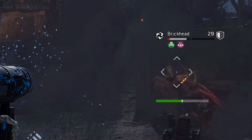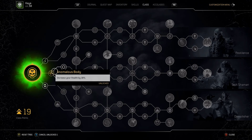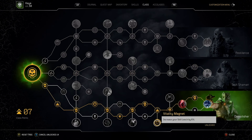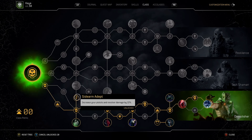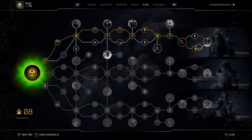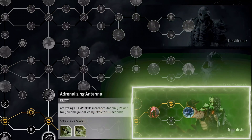There are three subclasses for the Technomancer: the Pestilence skill tree, the Tech Shaman, and the Demolisher. The skill tree has 70 points in total and the maximum level is 30, so some talent points may be obtainable through quests. There are also neutral talent points between each subclass, allowing you to dip into a different subclass tree for a certain skill point. Each subclass is heavily catered towards certain abilities and weapon types.